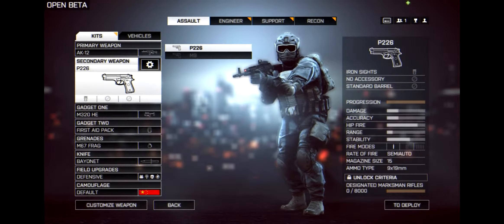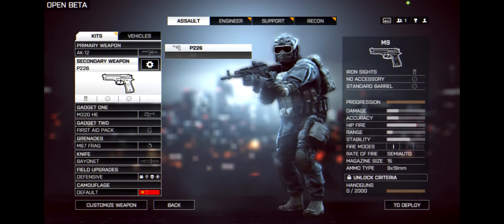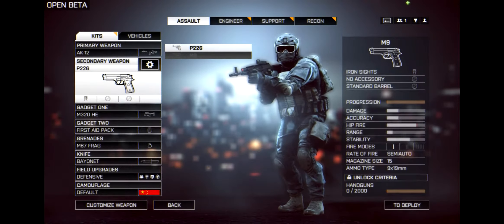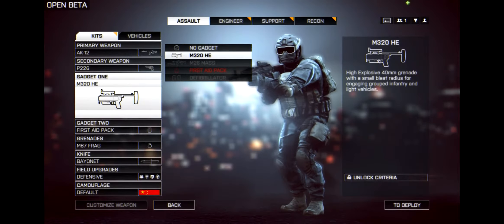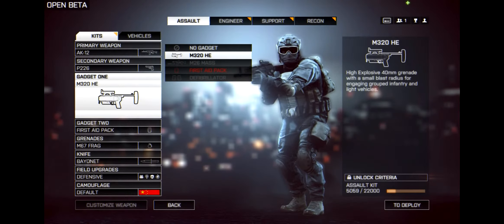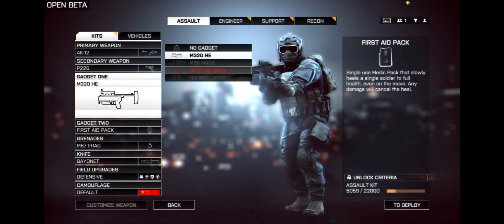Secondary weapons include the M1911, the P226, and the PD6, which is a Chinese weapon. For gadgets, there's the classic RPG-style launcher and the M26, which comes first in the list.